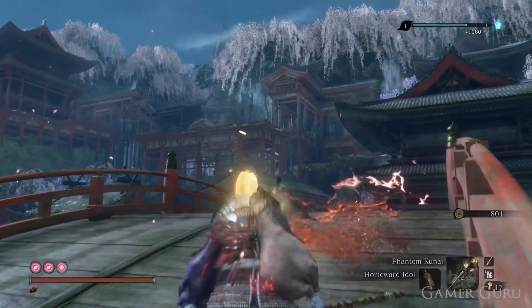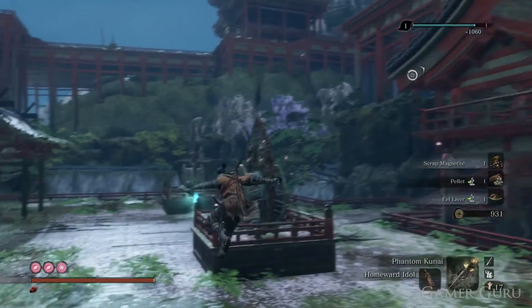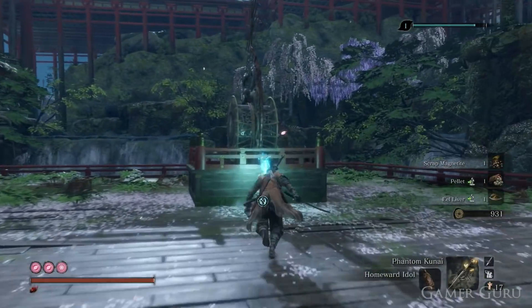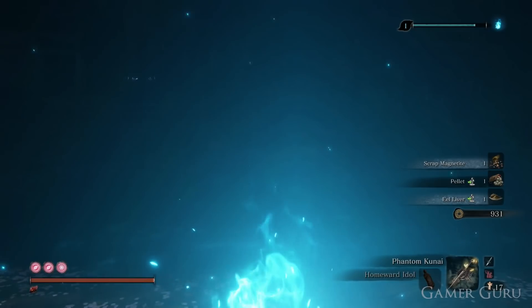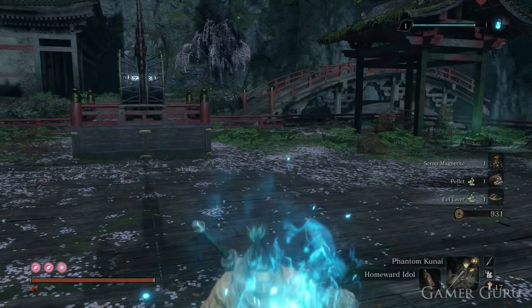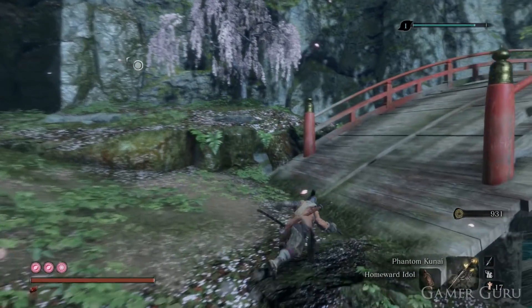If you have not yet unlocked this idol, I will be showing you just in a second how you can get here, but first let's check out the method itself. From this idol we're simply going to jump across to this bridge and backstab the enemy sitting at the end of the broken down bridge. As soon as we get the deathblow on this enemy we're going to run back and rest at the idol, respawning the enemy so we can run back and do the same thing again, and just keep repeating over and over.